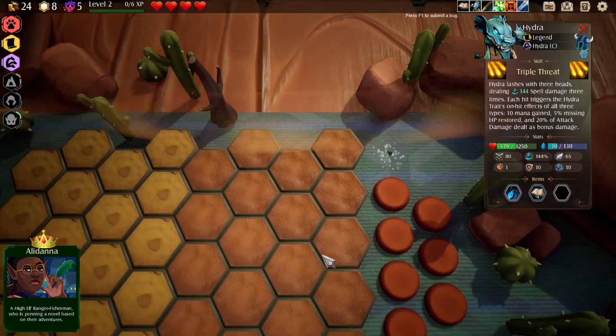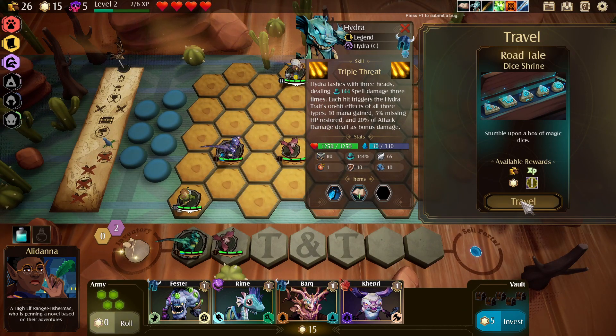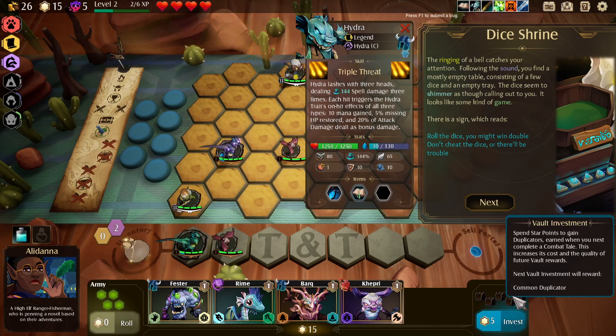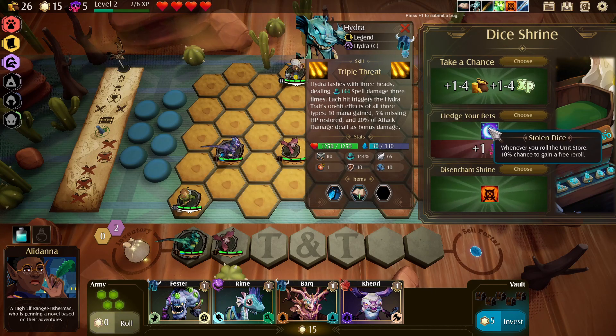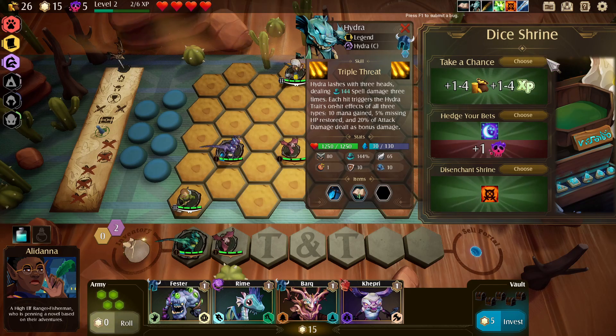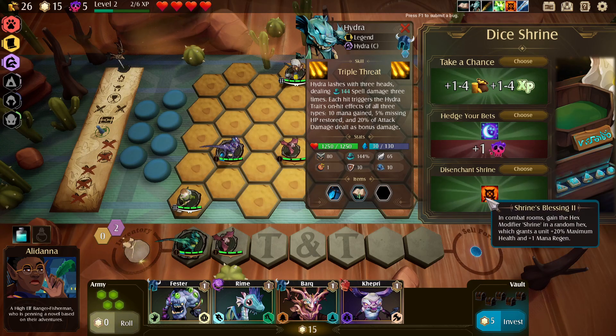I don't know what invisibility accomplishes. What do we got here? We got some weird dice thing. We also might consider investing in the vault, but you have to complete a combat tail to actually get the reward. When you roll the unit store, 10% chance to gain a free reroll - that's pretty good. 20% max health. The XP would be nice here, especially if we could get 4 XP because then we level up. All of these are pretty good. I think we get this - then we can put this dude on top of it.